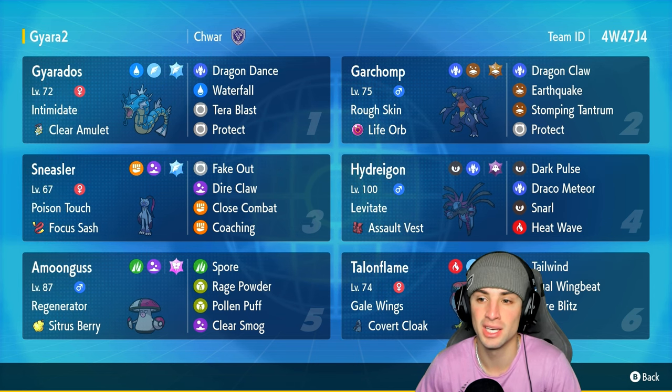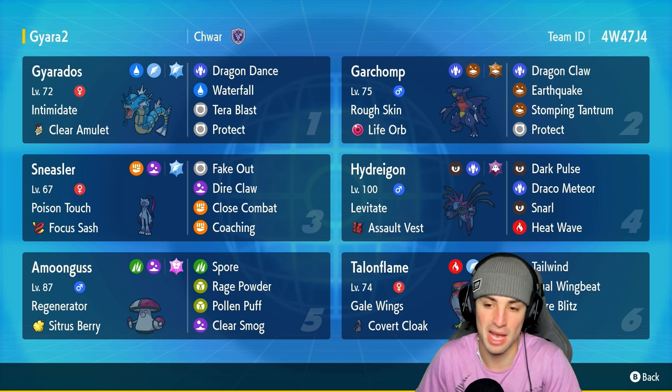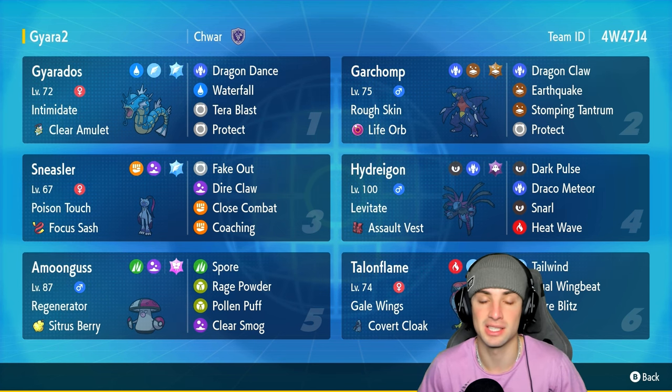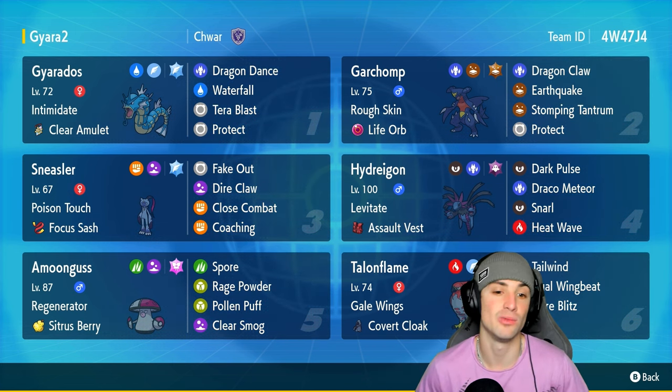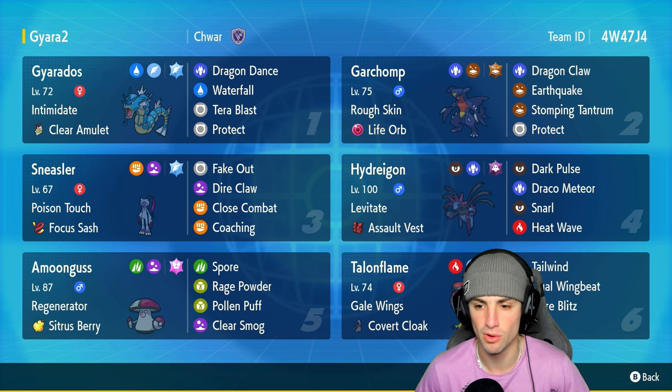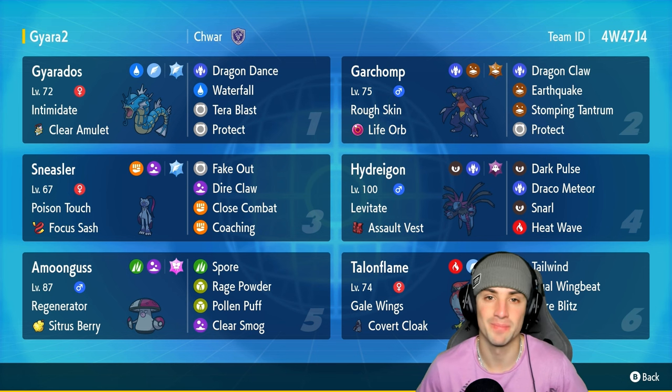Garchomp has Rough Skin as its ability, rocking the Ground Tera type with Dragon Claw, Earthquake, Stomping Tantrum, and Protect. With Earthquake you can actually pair it up next to Hydreigon — send it as double Dragon freely — because Hydreigon has Levitate, and that combo works really well. They're both pretty fast Pokémon in this format and can do big-time damage at the same time. Double Dragon — I really do like it.